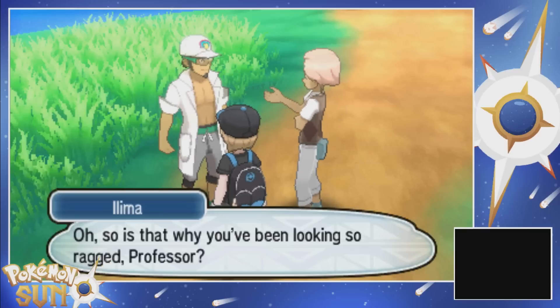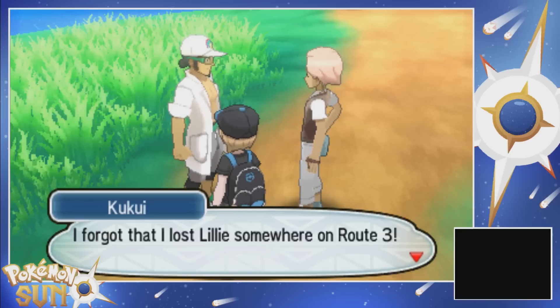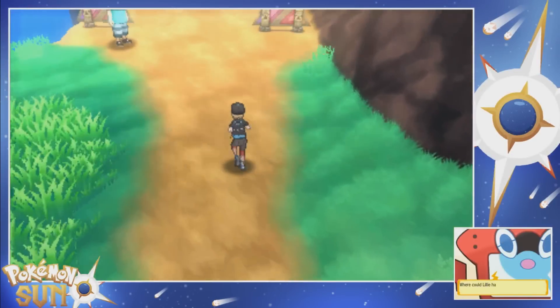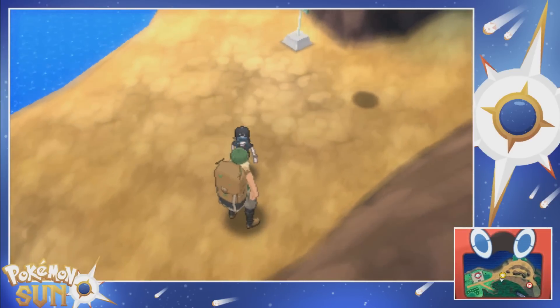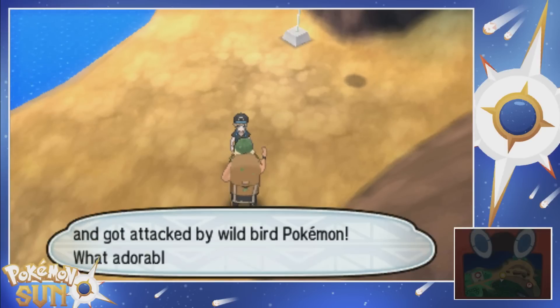Oh, so is that why you've been looking so ragged, professor? He's like yeah I've been using a lot of Z-Powers. No — it's like I was hit with Amnesia. I forgot about that. I lost Lillie somewhere. I think you could spare some time to help me look for her, Hayden. Hell yeah, I can find Lillie! Thanks cousin, let's split up and find her. We are supposed to go look for Lillie — let's continue this way. So this is Route 3, hell yeah.